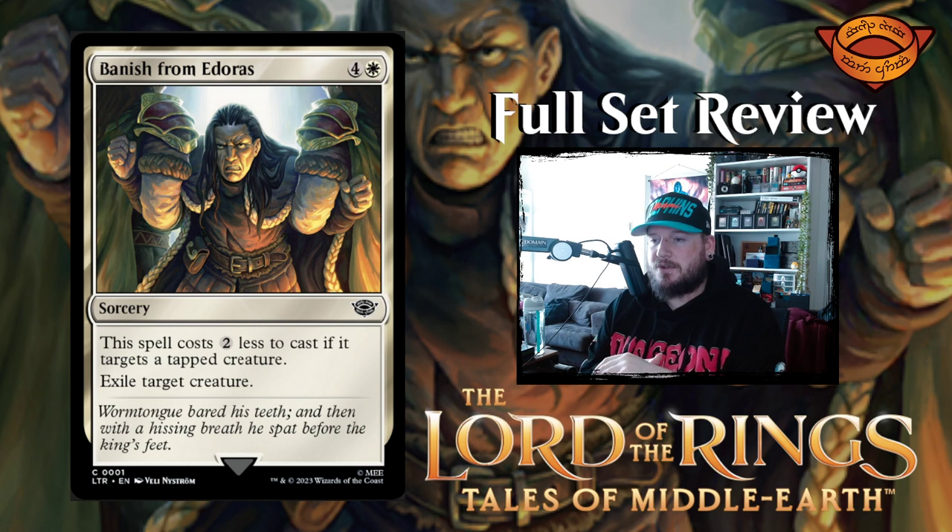Banish from Edoras is four and a white for a sorcery. This spell costs two colorless less to cast if it targets a tapped creature, and it exiles target creature. So for three mana, exile something — that's not terrible. It's also a common, so you're going to draft this a lot. I'm excited for the draft format of Lord of the Rings because there's some interesting synergies going on. Three mana to exile a tapped creature is not too bad.